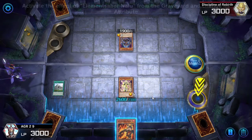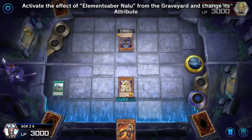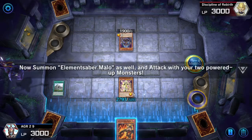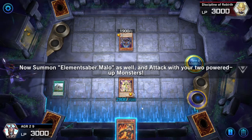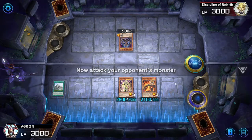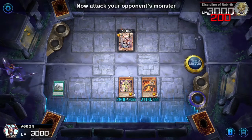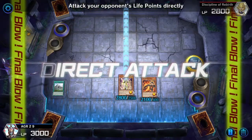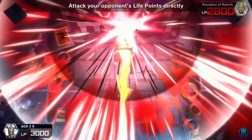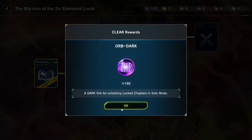Activate the effect and change its attribute to light. Now I'm guessing we're summoning this guy as well. Very cool, now attack your opponent's monster. Final blow - we're so talented, right guys? Victory! Good stuff - you'd do very well to get that wrong. A dark orb for unlocking locked chapters, cool.